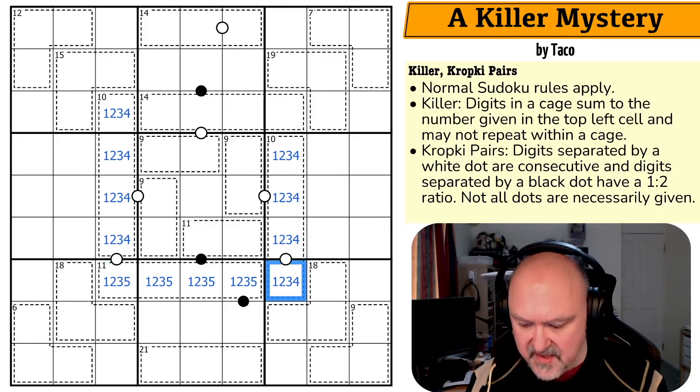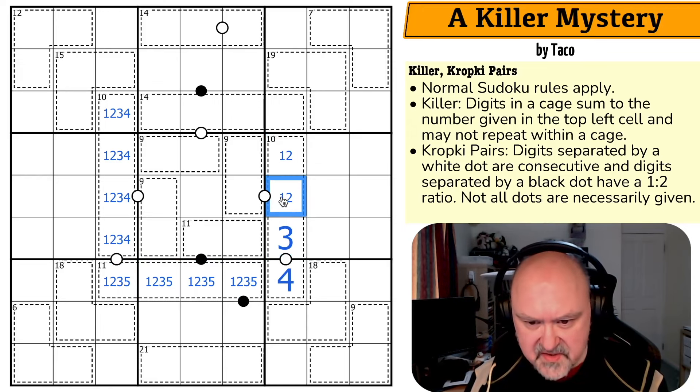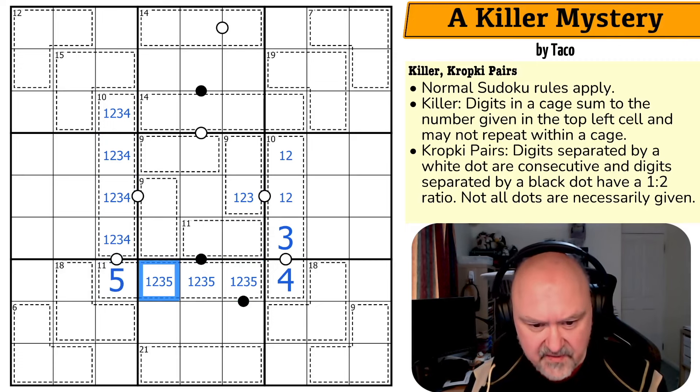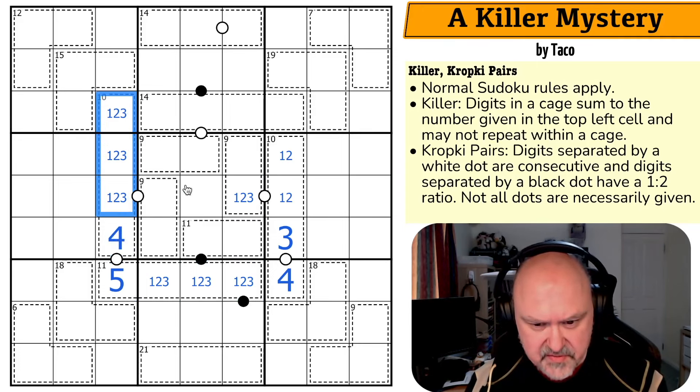This means there's a 1, 2, 3 here. This is a 4, so this is a 3. There's no 3 or 4 here. This is a 1 or 2, so this is a 1, 2, or 3. The 1, 2, 3, 4 here looks down meaning I can't put a 1, 2, or 3 here. This is the 5, so there's no 5 here. The 5 is only consecutive with the 4, so I can take the 4 out of those. This is now a 1, 2, 3 triple.